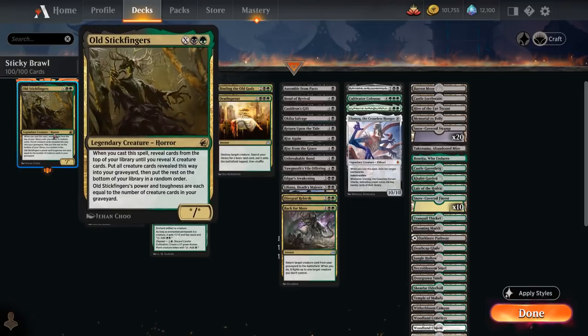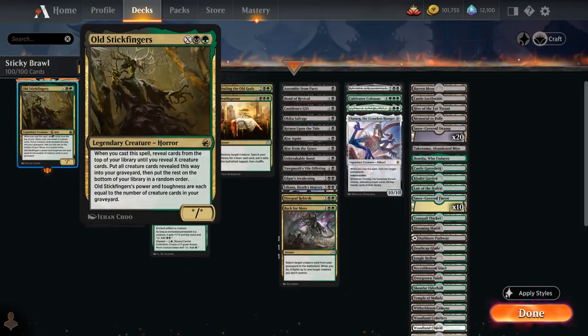We're taking a look at Old Stickfingers as our commander. It has power and toughness each equal to the number of creature cards in our graveyard, and when we cast it using X in its casting cost, we reveal cards from the top of our library until we reveal X creature cards and put those into our graveyard.